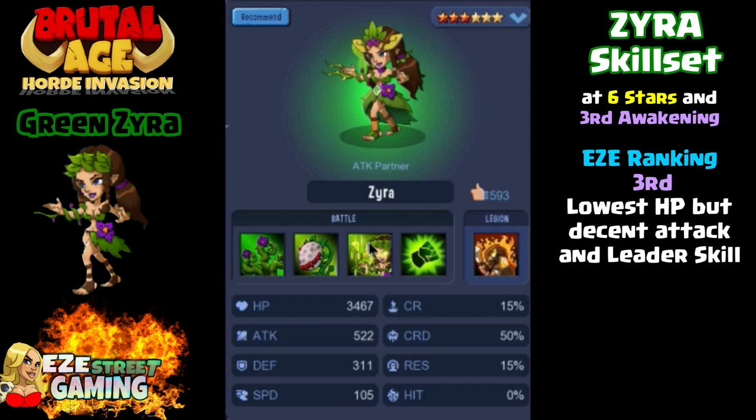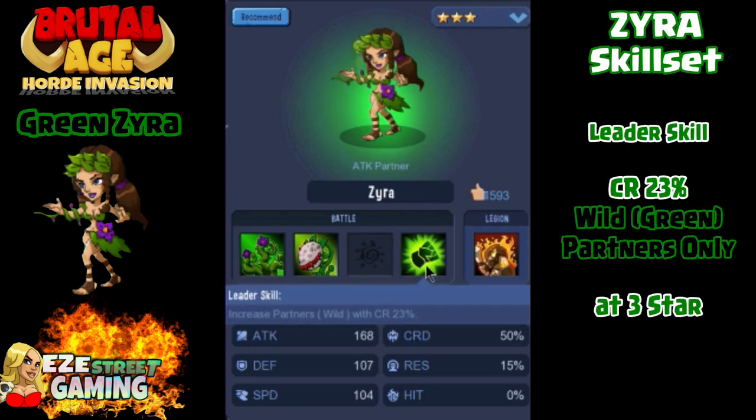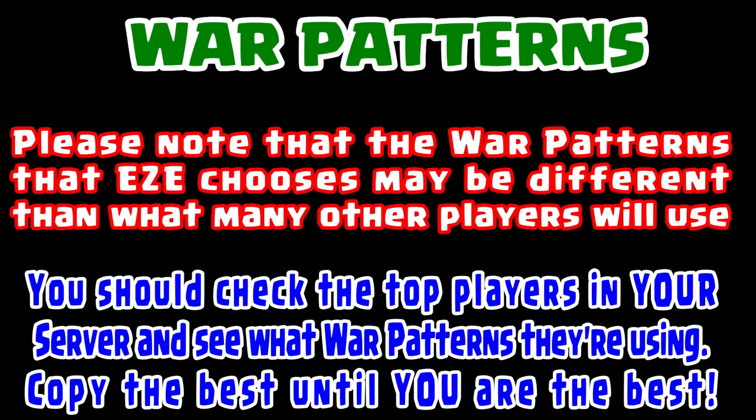At six star, third awakening, she's got some pretty good stats. Her hit points are low, but her attack is 522, which is the highest of all of them. With some boosts on her attack percentage in her war patterns, you can really get her attack up pretty high. She does have the critical rate leader skill, which is, like the other two, only for the wild or the green partners. So again, if you're going to use green Zyra for a leader skill, make sure you have others of like colors with her.